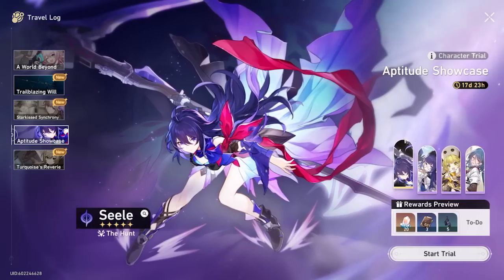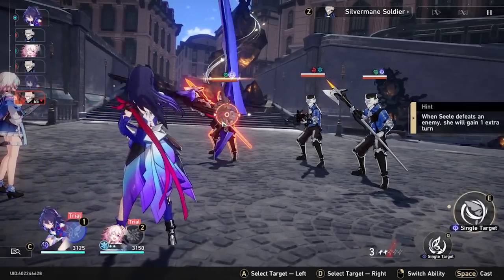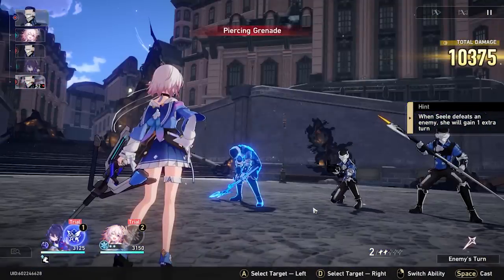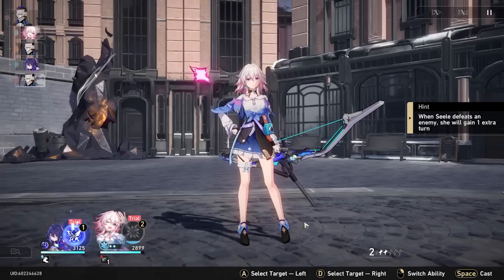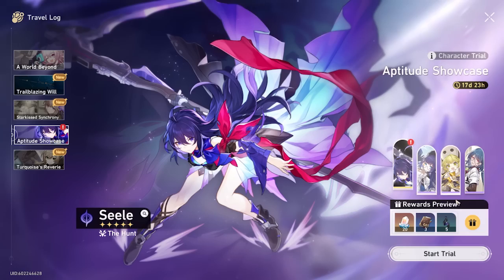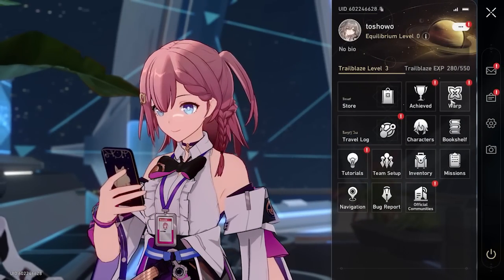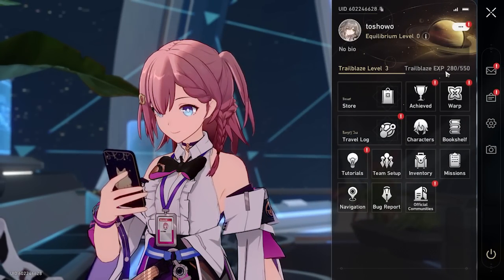Click on your travel log and claim the pool there. Do the trial run for Seele — it's a great way to test if you even like the character. Once you finish the trial run, go ahead and claim the reward. Now you have a bunch of codes to enter.